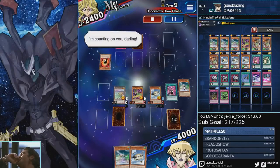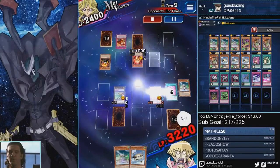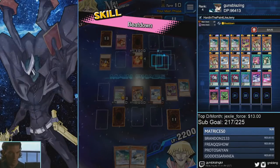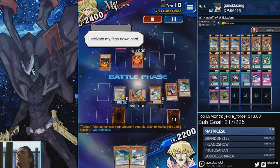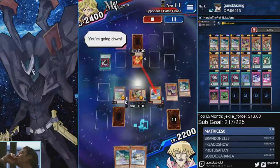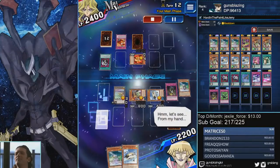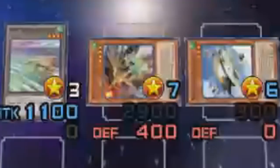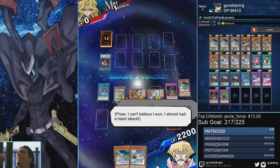He uses Flame Tiger's effect to special summon it from the graveyard instead of drawing, then attacks Swift Birdman Joe. I let the attack go through to clear my field and get actual monsters on board. Beat gives 2400 because this is level six and that one is level seven. He Econs to protect his Flame Tiger — that's fine because I have Curse of Anubis. He goes for the Penguin, which would have been protected by my token, but I activate Curse of Anubis to clear the field, pick up Rising Air Current, and Harlagio hits 2900 attack — plus 600 from Beatdown and plus 500 from Rising Air Current. He scoops.